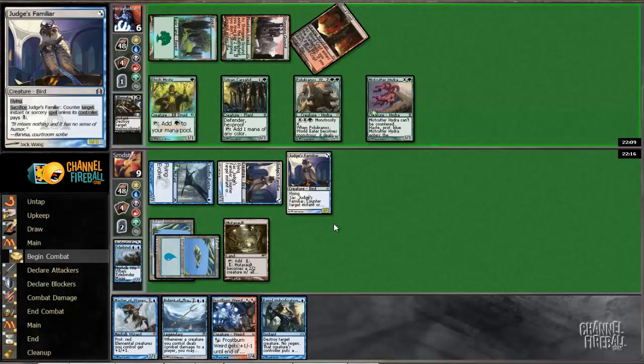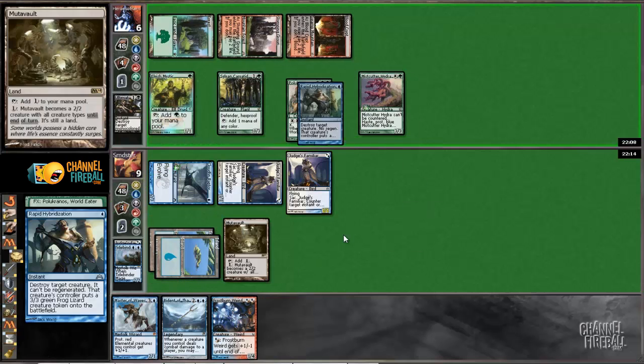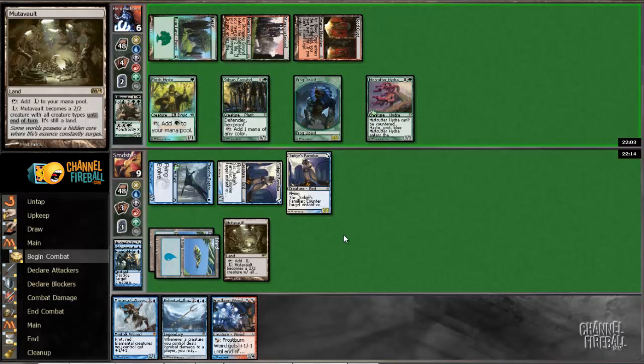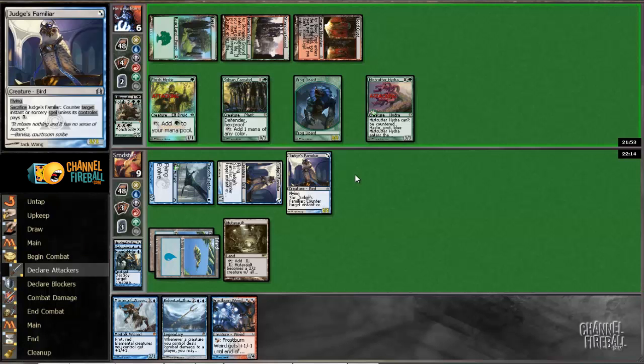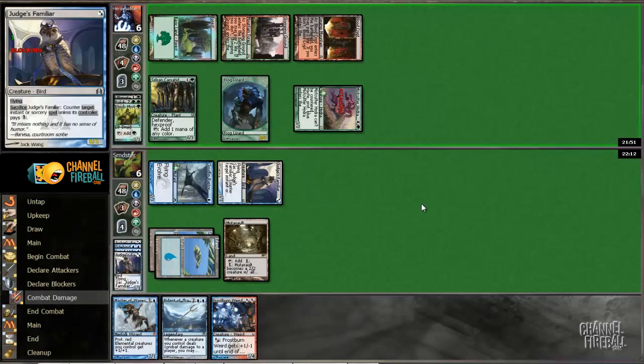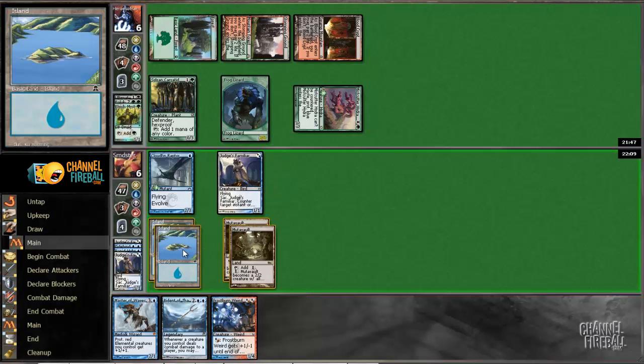So it looks like he is going to go ahead and go monstrous here. We'll kill it in response. So he's attacking with Elvish Mystic. I think we'll go ahead and block the Mystic with the Judge's Familiar — keeping him off his mana might end up being important. Alright, that's not the worst.